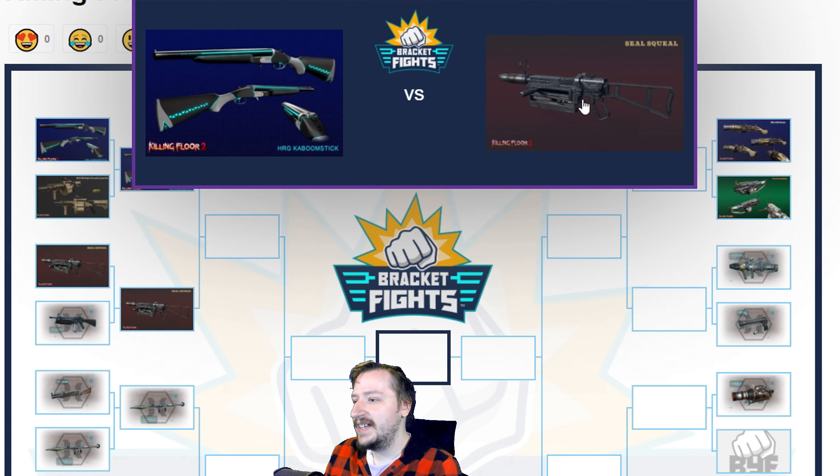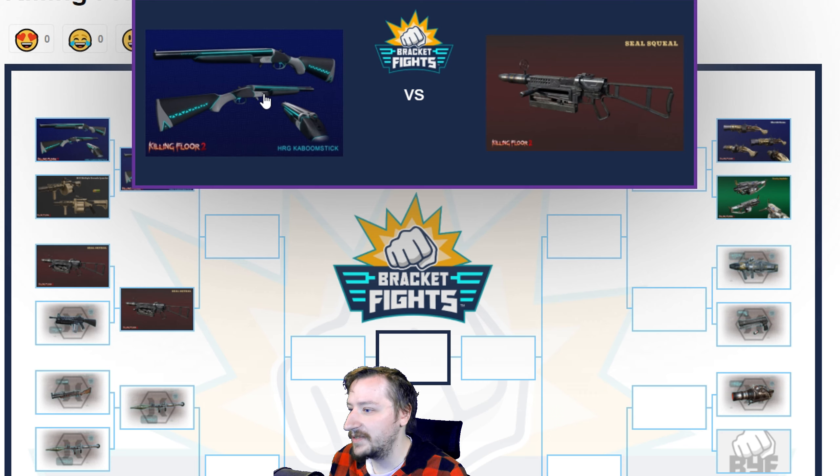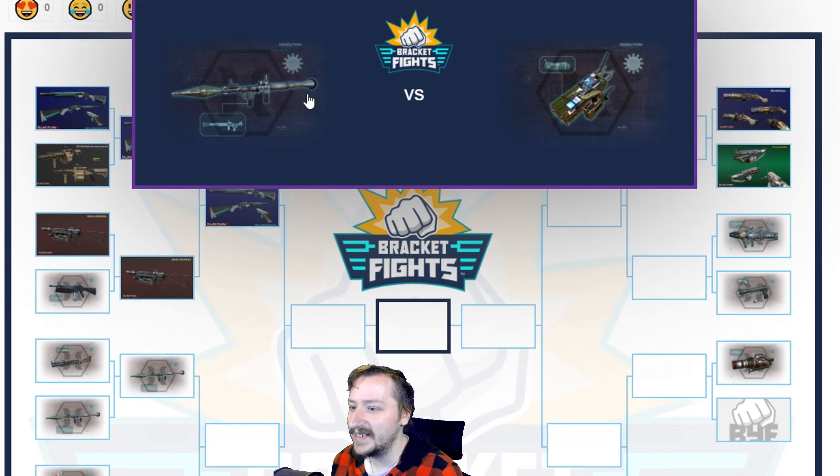Kaboom Stick versus Seal Squeal. The Kaboom Stick will do more damage per shot but have less range — the Seal Squeal will beat it in range. You get bonus mobility from the Kaboom Stick. Both reload fairly fast and are easy to use. You don't have to worry about blowing yourself up with the Kaboom Stick. Both are Tier 3 weapons. The Kaboom Stick is more flexible at 6 weight, while the Seal Squeal at 7 weight is a little more difficult to pair. Both might have similar burst damage potential, but I'm going to give this one to the Kaboom Stick for its flexibility.